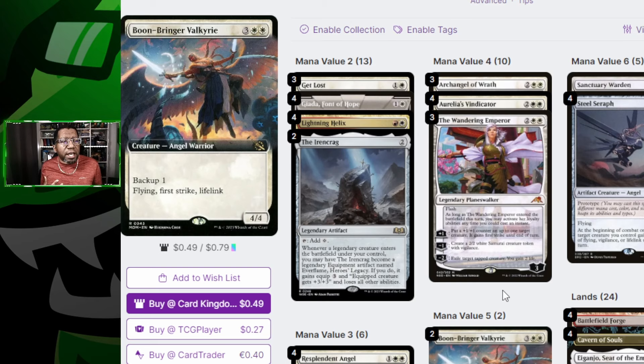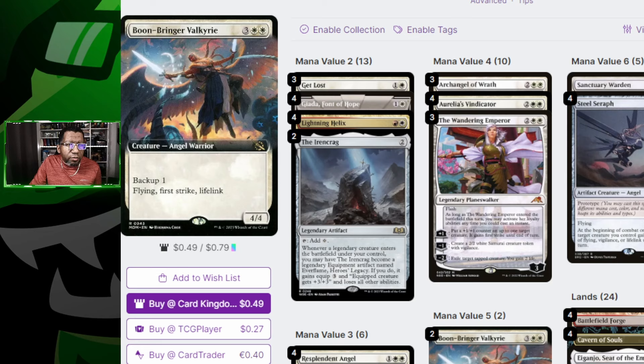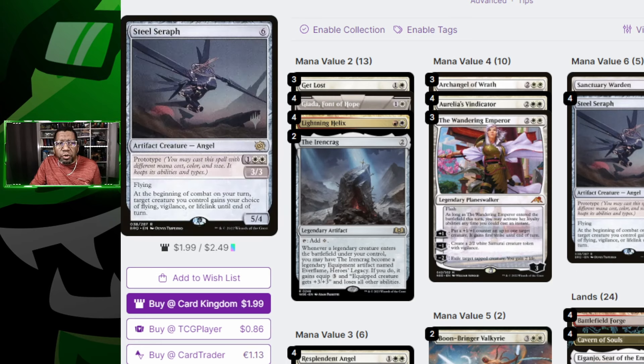The one downside for a creature deck is it is a little mana-hungry. You only have Giada early, though you do have Irencrag, Lightning Helix, and Get Lost, so you're not without early plays — but you really don't start doing big things until turn three. The late game is very strong though: you could have a big Steel Seraph, Sanctuary Warden, Boon-Bringer Valkyrie, spending mana on extra angels from Resplendent Angel. You play so many things that become must-answer threats, and you have a lot of good top-decks after a sweeper.